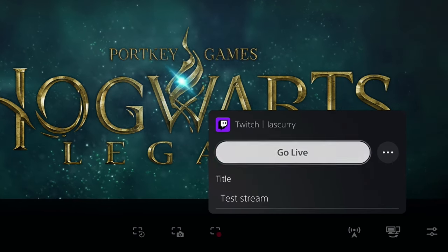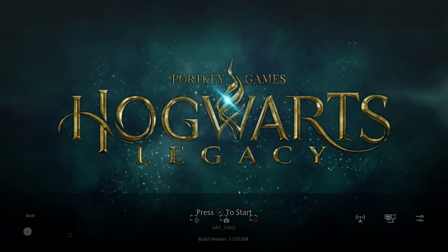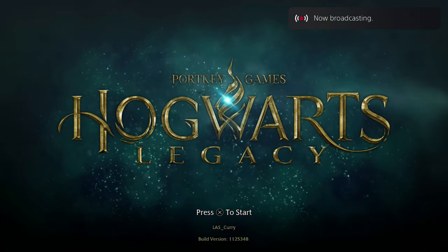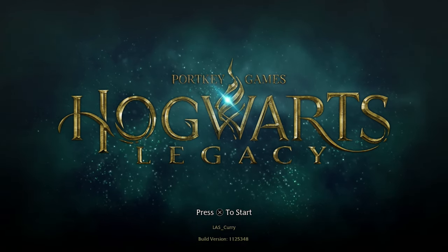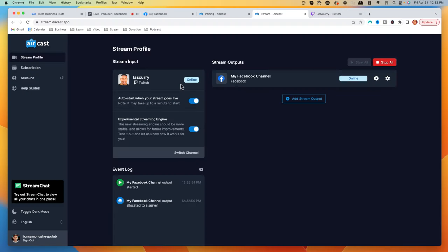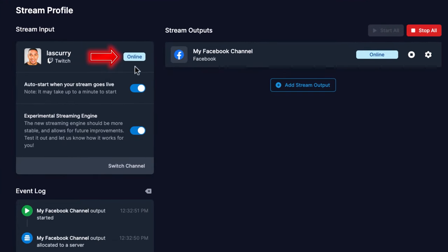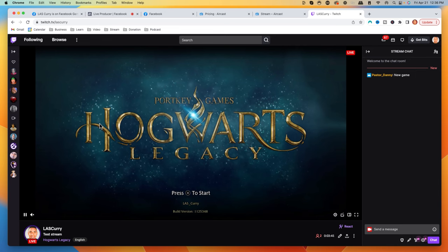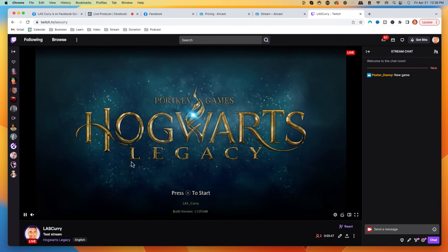Now you want to hit Go Live. It's going to say Start Broadcasting, and then it says you're now live. You want to come over to Aircast to make sure the connection is set up correctly. On Aircast, you can see that I'm now online on Twitch and online on Facebook — streaming to both platforms at the same time directly from my console. Let's go ahead and see what this looks like on Twitch and on Facebook. On Twitch, you're going to see that I am now live — you can see people commenting, and this is Hogwarts Legacy.